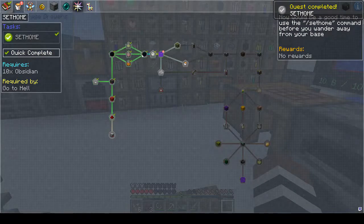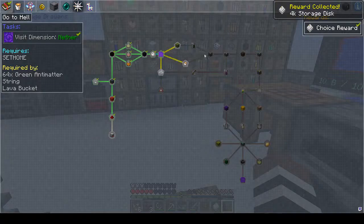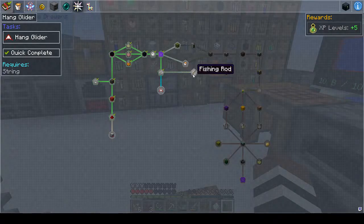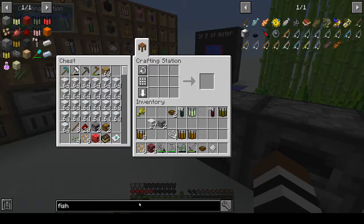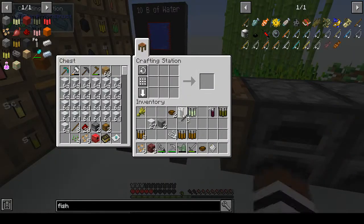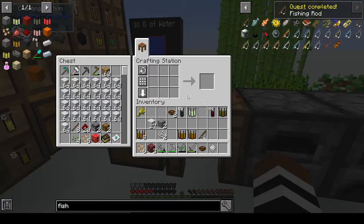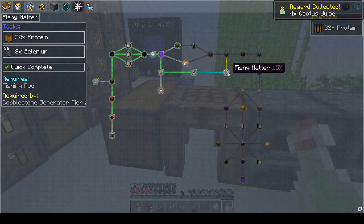Oh okay, I see what I didn't do — all right, fine. So we can do 'go to hell' — storage disk, right — then we can do string. Oh finally! A hang glider from string — and a fishing rod. I think the fishing rod might be useful. Please tell me that's the normal fishing rod. Yes — three sticks and two string. Because I don't want to deal with the Nether right now. We've done that and we get cactus juice and fishy matter.